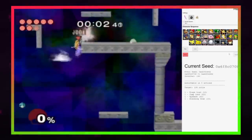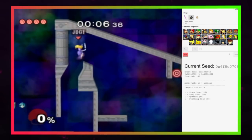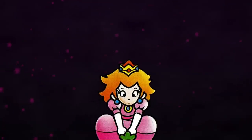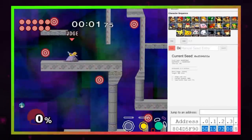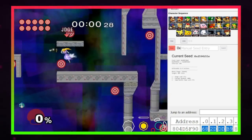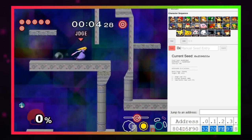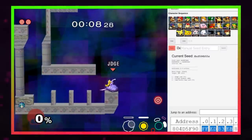You'd think this would make the world record relatively free for Judge, but because you're pressing buttons during the attempt, the RNG seed will change unpredictably, and the strategy he used requires two more items to be pulled — a turnip and a beam sword. The additional item pulls leave a large amount of RNG in the course, but the guaranteed bomb allows players to perform attempts more quickly. Judge would set the first record with manipulated RNG in June of 2022, with a time of 9.23.